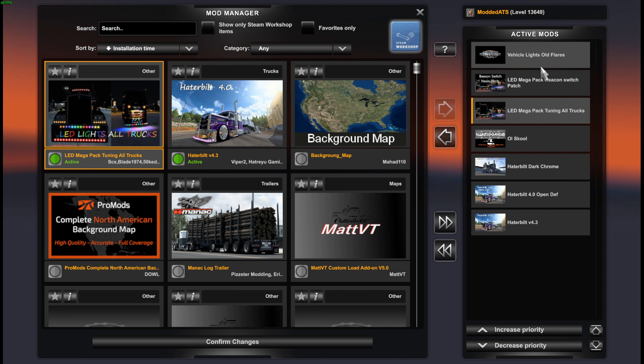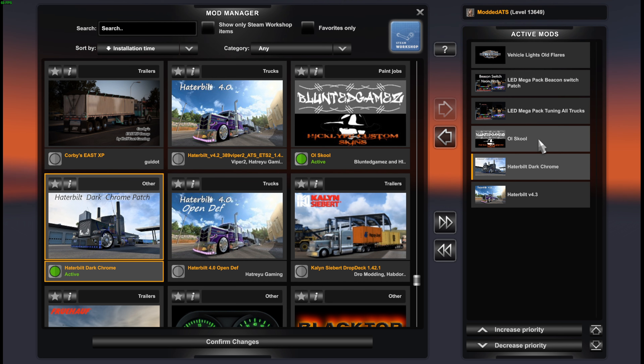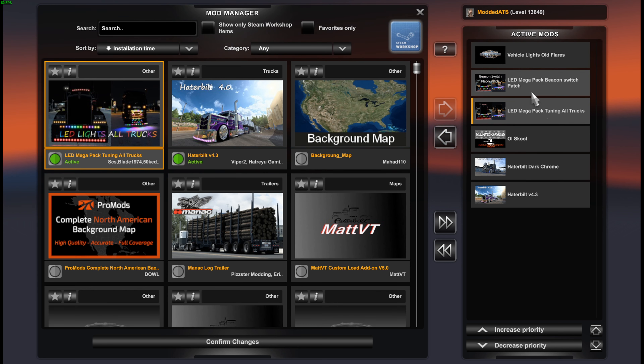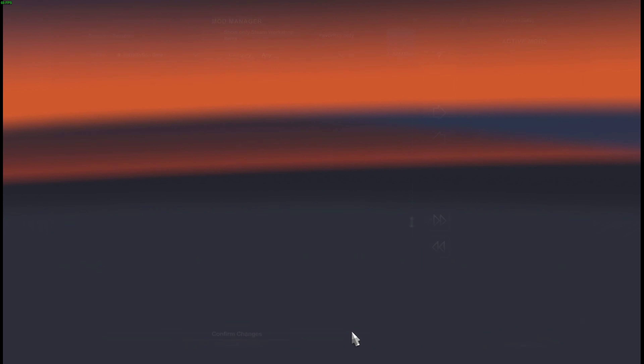This is the load order in which you put them in. The open def is optional — if you don't have any custom skins or custom name plates on the door, you don't need it. The dark chrome patch is for choosing regular chrome or dark chrome. The old school pack contains your skins if you have custom skins. The LED mega pack is for all the lights. The beacon switch allows you to use your beacon switch as your dual revolutions. The old flares I'm turning off to avoid conflicts, but it allows you to use older flares from the previous version.